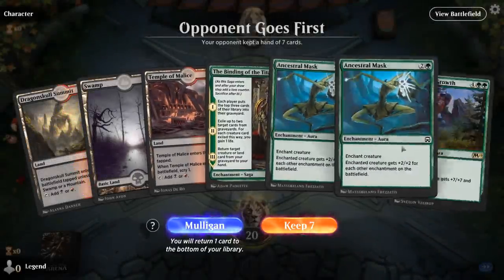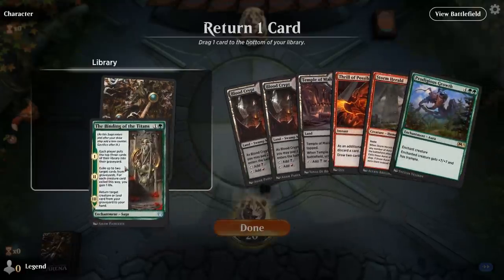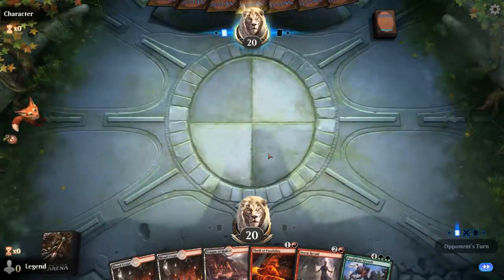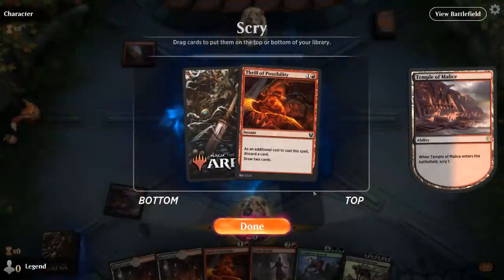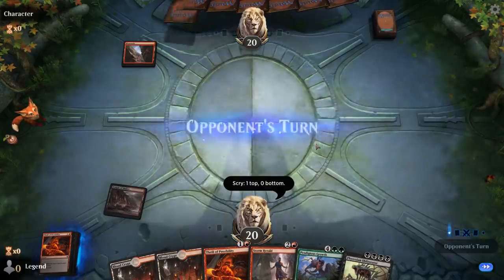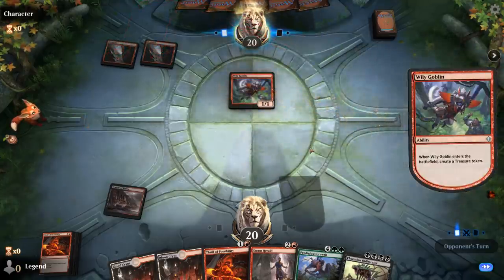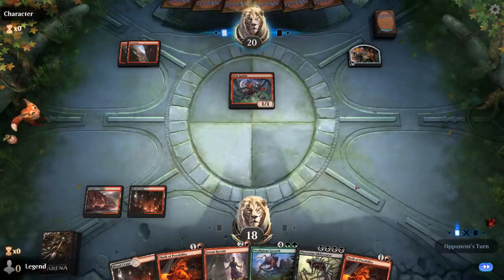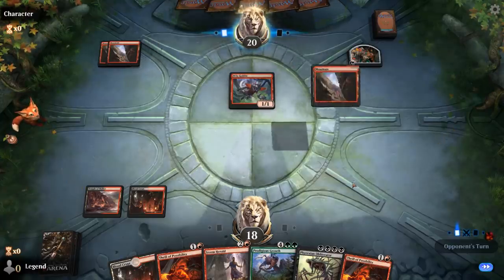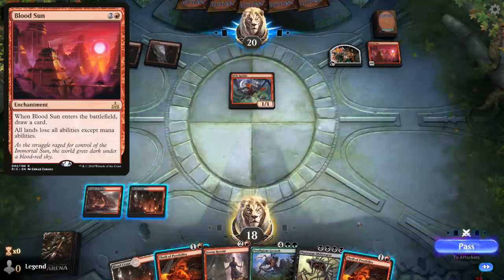We're on the draw. After mulliganing to a better hand, we get rid of Binding since we don't have green mana yet. Using Thrill of Possibility to discard Prodigious Growth fills the graveyard for Storm Herald. Facing a Wily Goblin — possibly a Goblin Tribal deck — and then Blood Sun appears, which shouldn't affect us too much. In which case Obliterator should be pretty good.